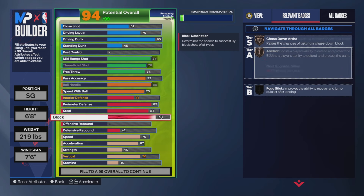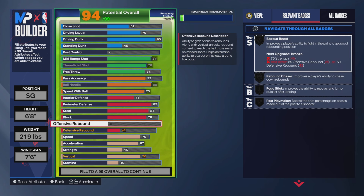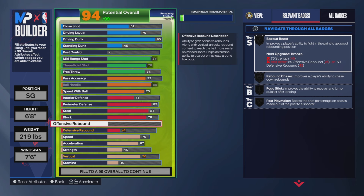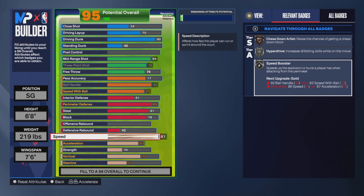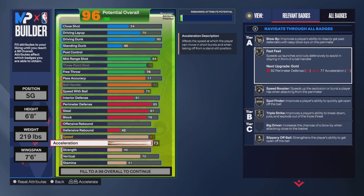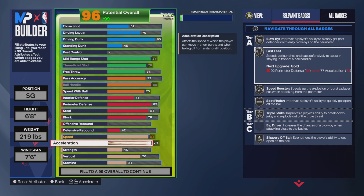I didn't touch offensive or defensive rebounding — if you want to rebound, go ahead, but I just didn't have enough points to spare. Speed is 81, so we get Silver Speed Booster. Acceleration is 73, so we get Blow By on Silver and Fast Feet on Silver — that helps you stay in front of the ball handler, and it's a pretty good badge to have on at least Silver.